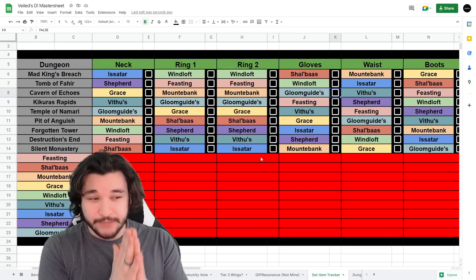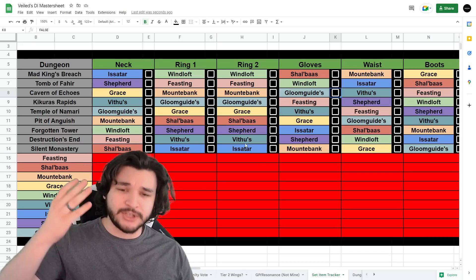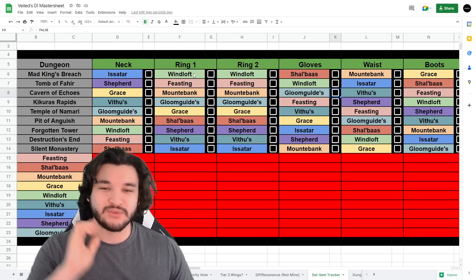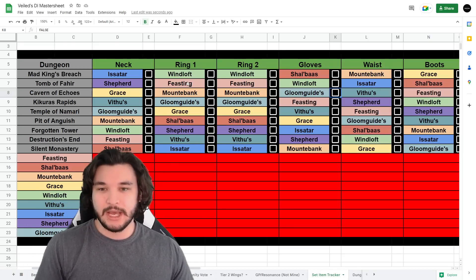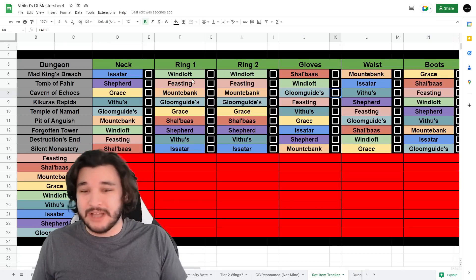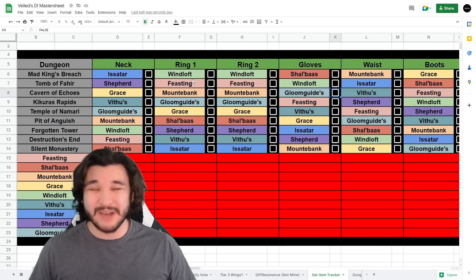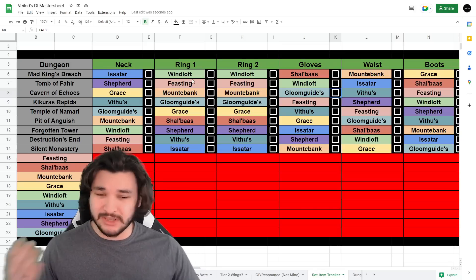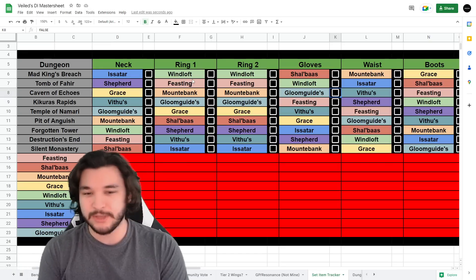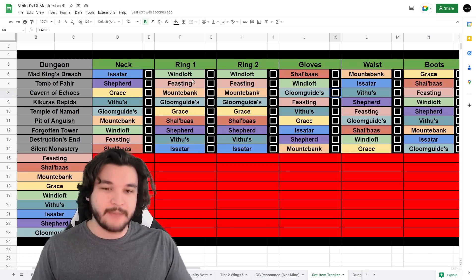The actual strategy for farming set items has changed since the previous update, now including the Silent Monastery. Each dungeon has its own primary set item - meaning both rings for that set are found in that specific dungeon. That's super important to know. You want to prioritize dungeons based on whatever class or set you need. Most classes will run a four-piece and a two-piece combination, like Vithu's four-piece, which is a very commonly used set.